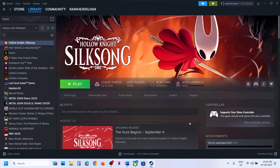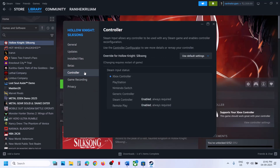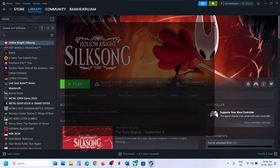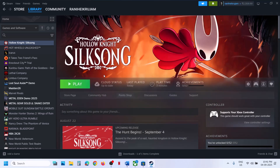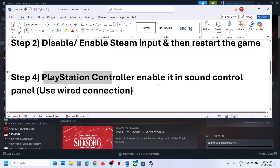The next step is to disable or enable Steam input. Go to Steam, right-click on the game, select Properties, then go to the Controller tab. You can select 'Disable Steam Input', launch the game and check. If that doesn't work, try enabling Steam input. If both don't work, use default settings and follow the next step.